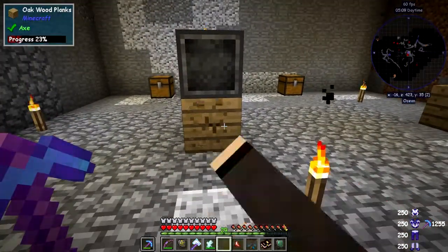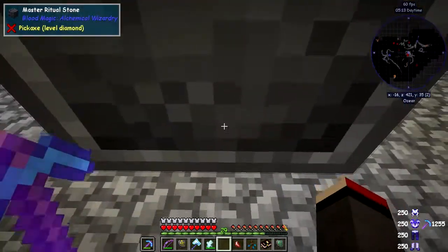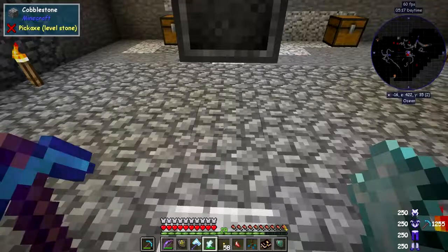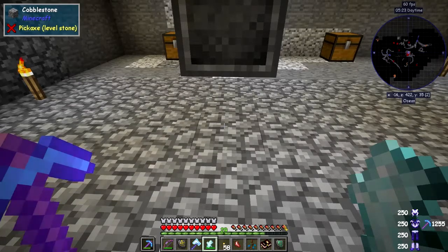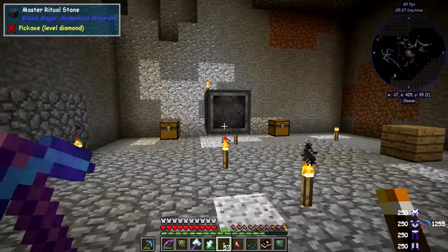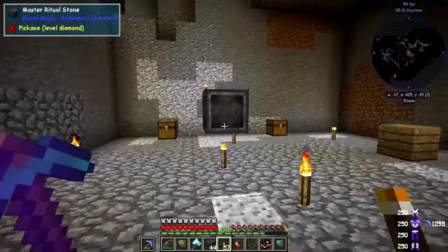We can break away the wooden block — nothing gets placed down here. Let's put down a torch for lighting, then right-click the activation crystal and we should see all the rune stones appear. When you highlight it you've got to be a reasonable distance away with nothing in the way, so we simply keep right-clicking until all the stones are placed.